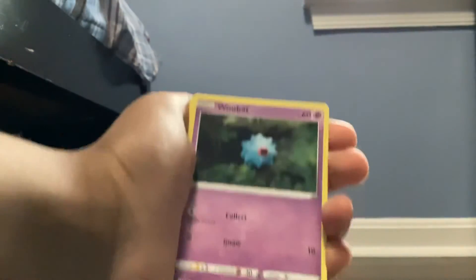So this is in the white code apparently. Okay wait, hold up — here you go. Alright, so our last one: energy, Dream Ball, Stormy Mountains, Boldore, Woobat, Eevee — that's a nice art — Temple, Applin, Mega, and a flat bowl. Alright, these weren't the best Pokémon pack openings.